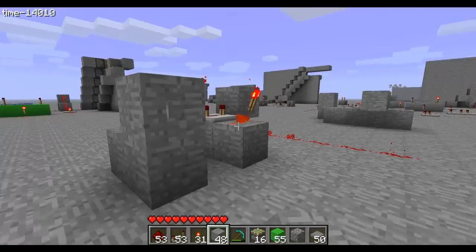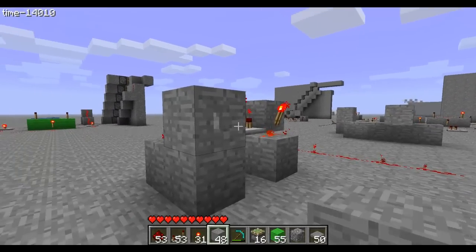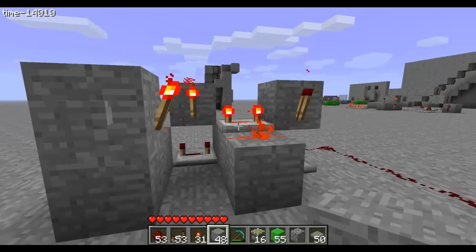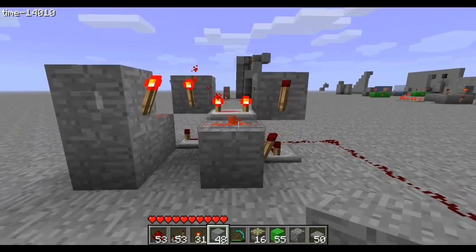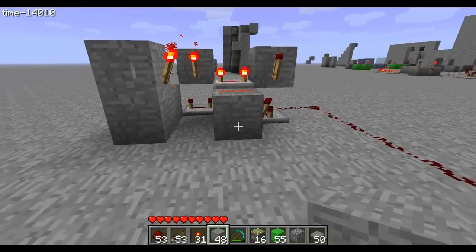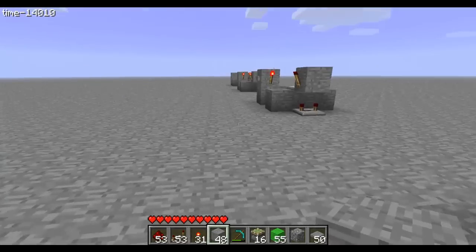It is a button, so you press it - it's off - and it won't be on until you press it again, and same on the other side. Basically, yeah, that's what it does. It's basically a lever with a lot of unnecessary stuff in between - redstone.